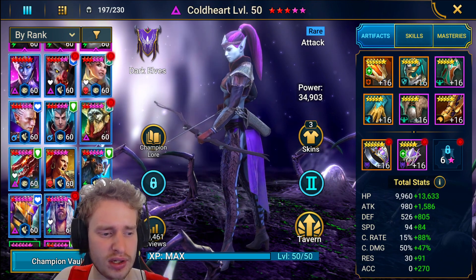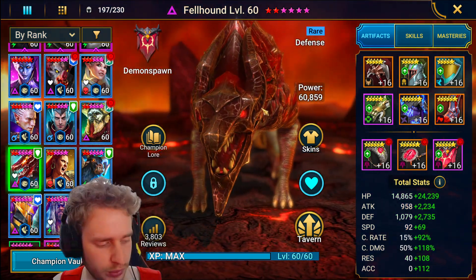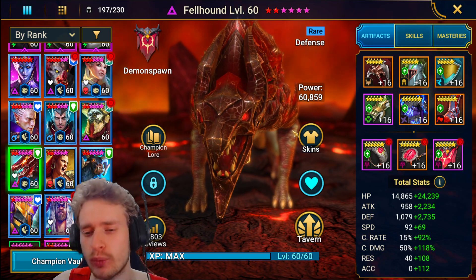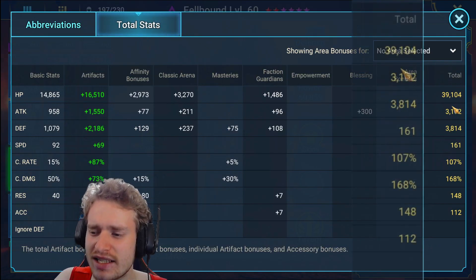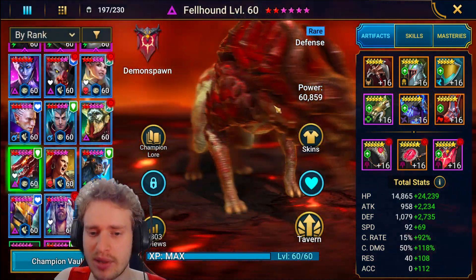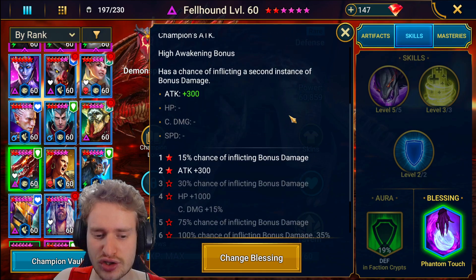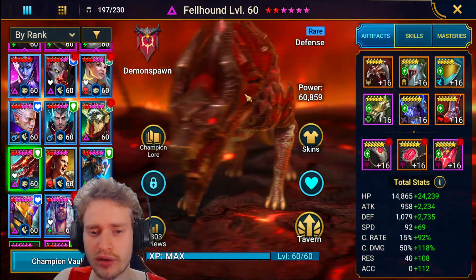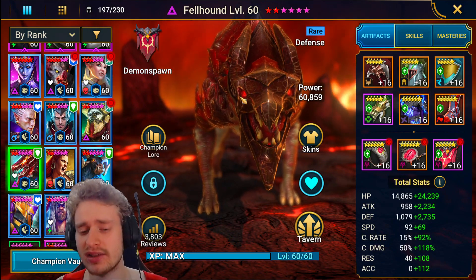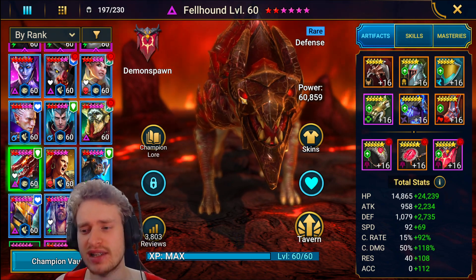The next champion I get a lot of use out of is Felhound. He's used a crazy amount — probably should be higher on the list if we were grading by usage. But he's down here because what he does, basically anybody can do: he's being my campaign farmer. He's got a lot of defense, a lot of attack, decent crit damage, and slow speed so he can just come in and pummel through the campaign. He's doing Brutal for me across all stages basically, and he has Phantom Touch as his blessing.